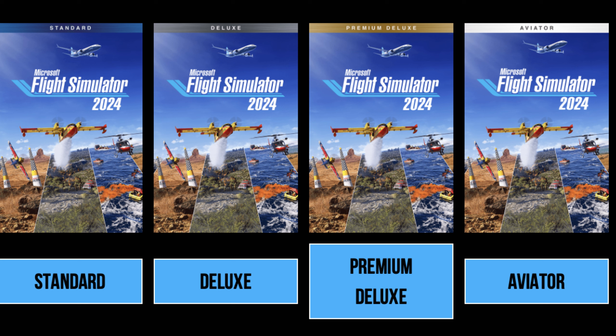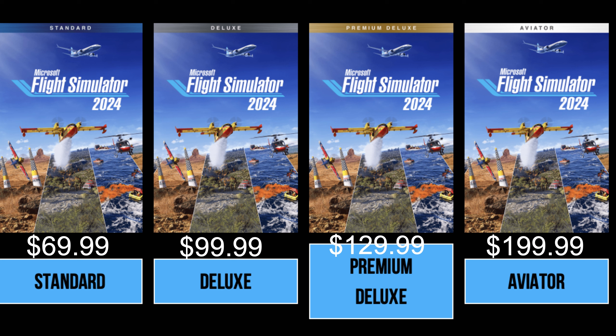This year there are four editions to choose from: the Standard Edition for $69.99, the Deluxe Edition for $99.99, the Premium Deluxe Edition for $129.99, and the new Aviator Edition for $199.99. With Premium Deluxe, Deluxe, and Standard, those different levels bring you different airplanes. We'll talk about that in the aircraft list.